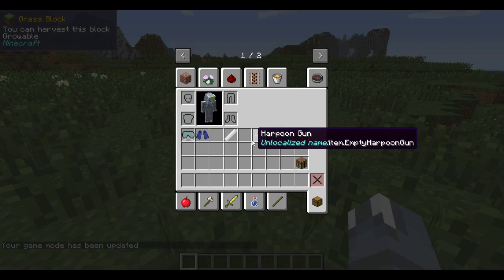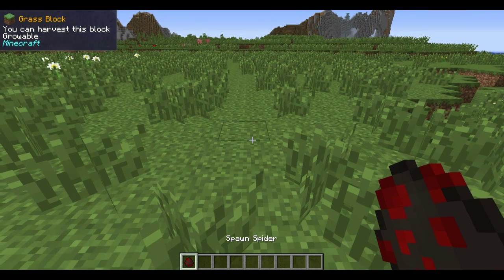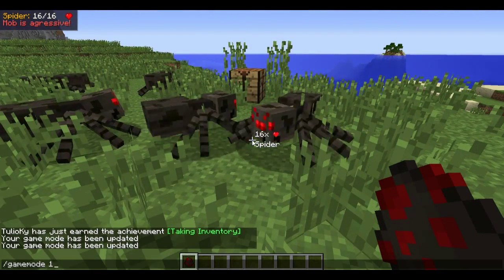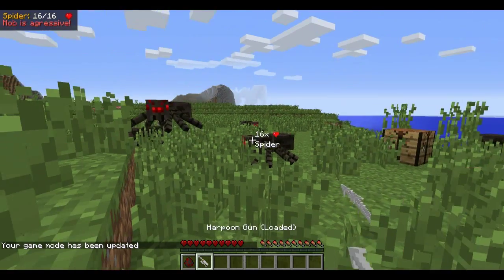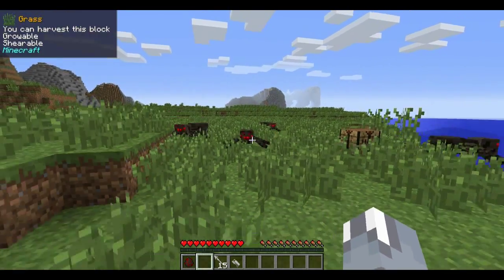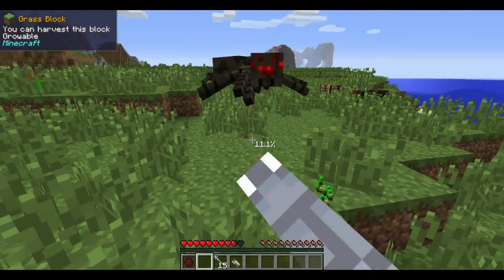Okay, I'm just going to spawn some spiders here. Now I combine these and — oh, didn't mean to drop those — but it does six damage. That's actually pretty good against a normal mob.